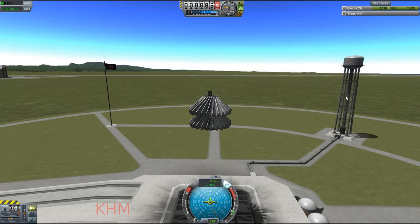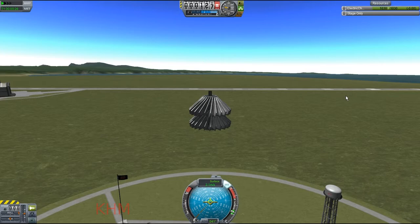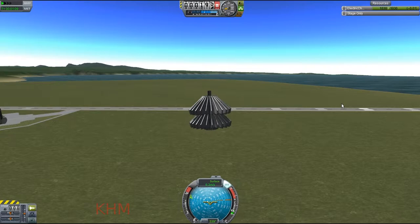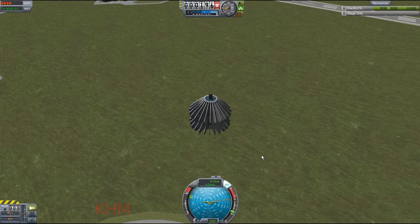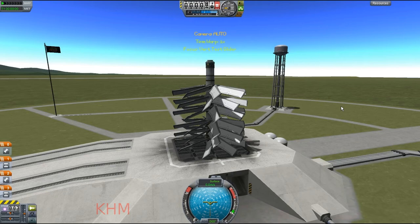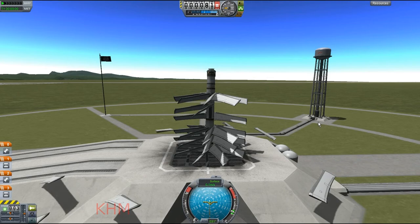I did a couple more attempts, adding more control surfaces and SAS units in hopes of getting it to go faster. It did in fact go faster — this one is currently going 2.1 meters per second. The thing glides on forever, which is kind of funny.